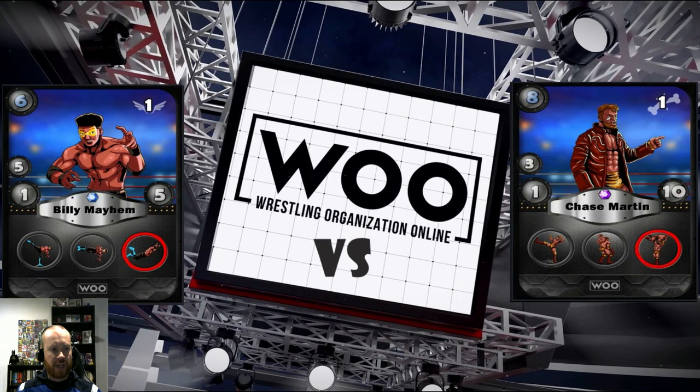It's time for the first match of the night — Billy Mayhem against Chase Martin. Billy's a high flyer; he has 5 speed, does 1 damage, and has 5 health. Chase is a powerhouse; he has 3 speed, does 1 damage, and has 10 health. Billy has both a resistance and speed advantage, but will he be able to overcome Chase's health pool which is double his own? Let's find out.